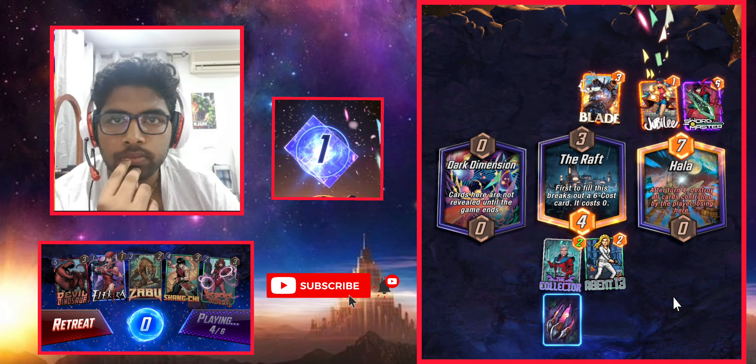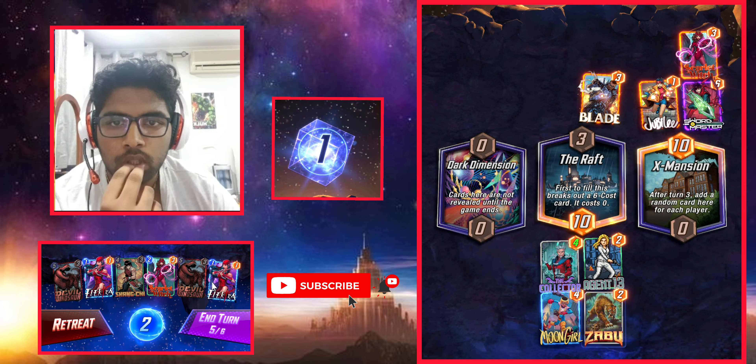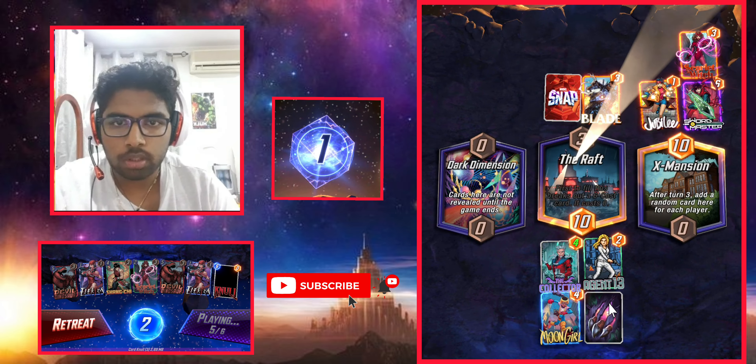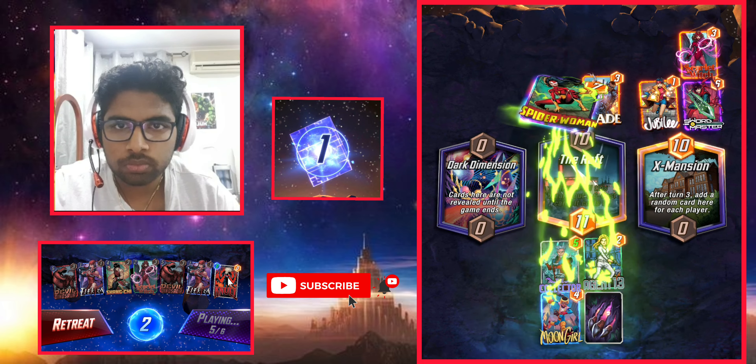There we go. Zabu. I don't think that will work. Look, we've got two Electras. Not useful now.